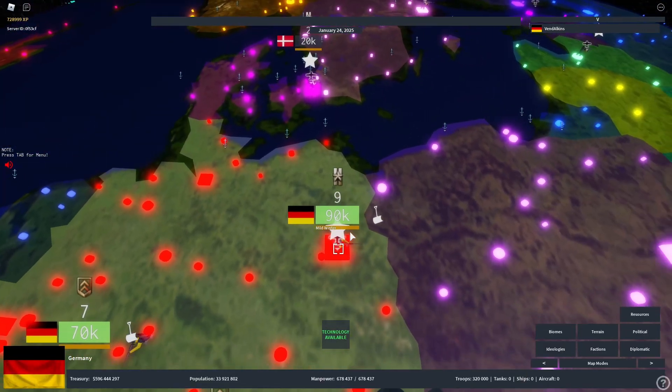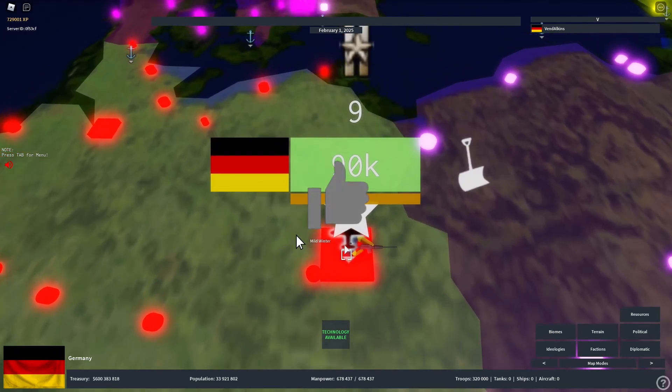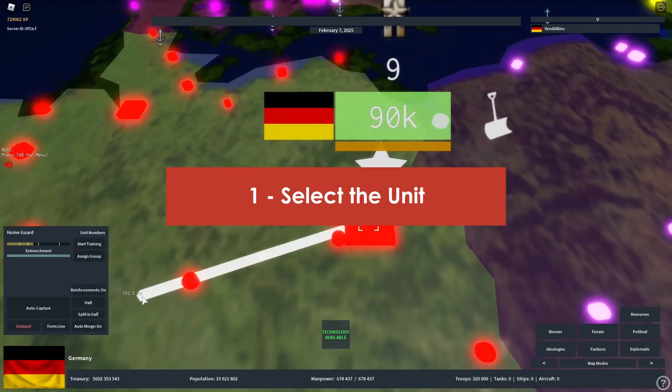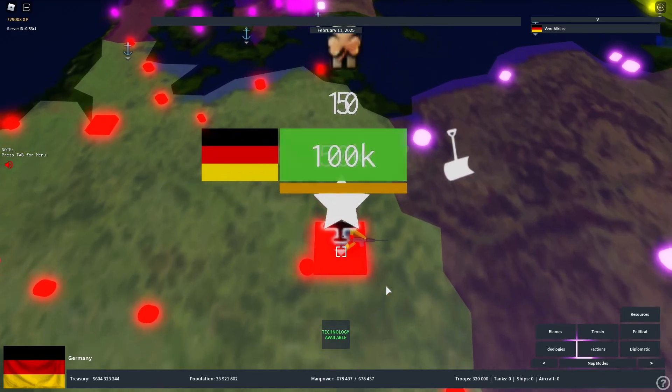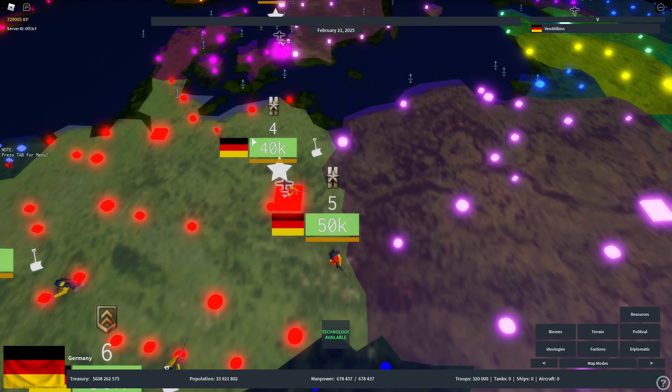In case you want to split a division in two: we have a division of 90,000 men. Simply select the unit, then click 'Split in Half' — your division will be split in half. You can see their experience stays the same, but now we have two separate divisions.